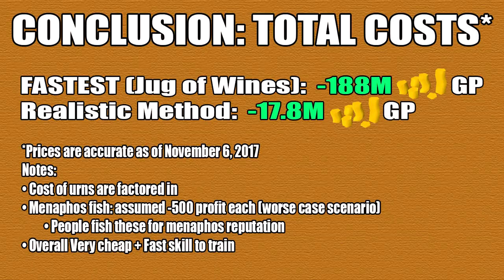In conclusion, let's get into the total costs. Prices are accurate as of November 6, 2017. Burn rates have not been factored in as there are too many variables. For Jug of Wines it'll cost you a total of 188 million to get to level 99. For a more realistic method this will only cost you 17.8 million, with the cost of urns factored in. For the Menaphos fish I gave it a worst-case scenario of negative 500 profit per fish. Overall, cooking is a very cheap and fast skill to train — you just have to choose which method is right for you.